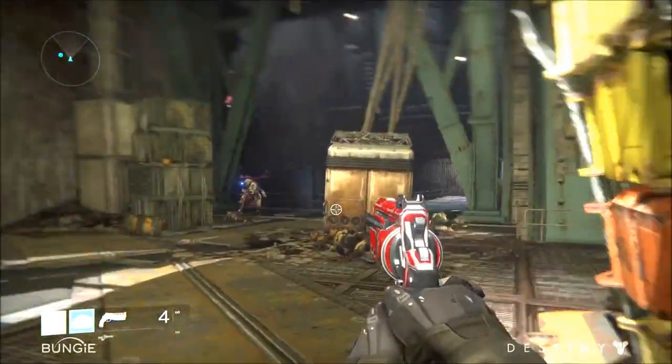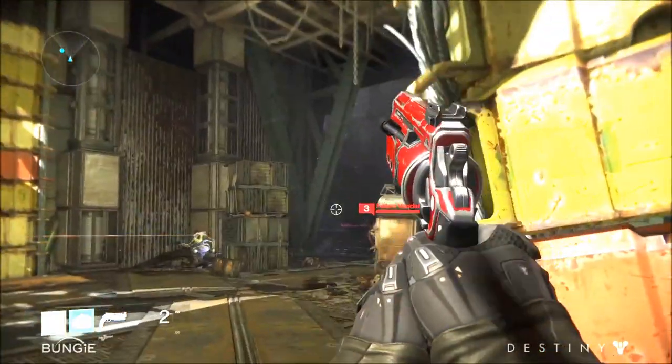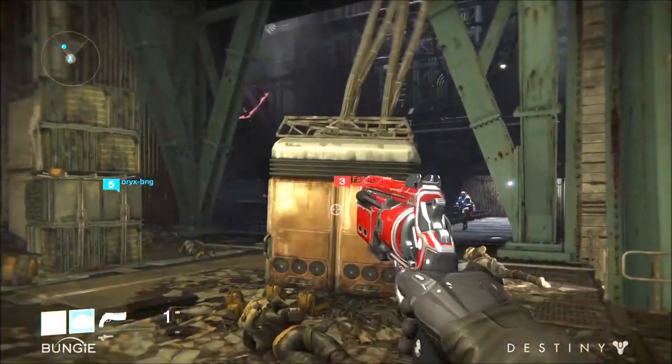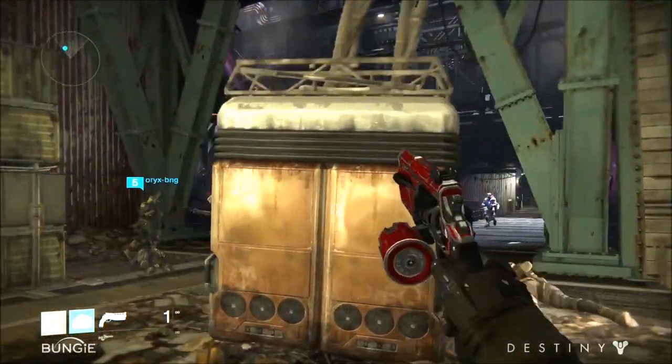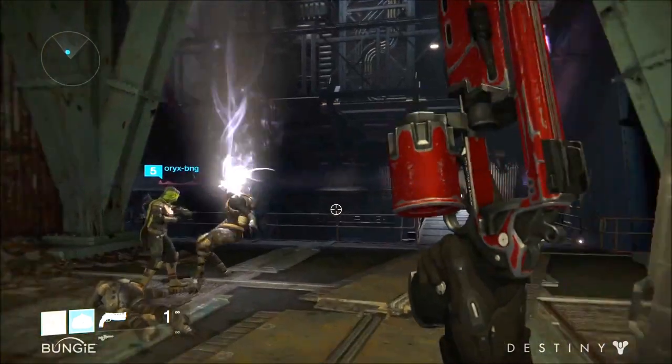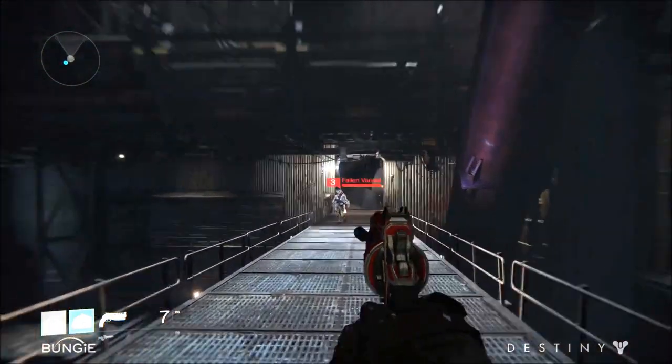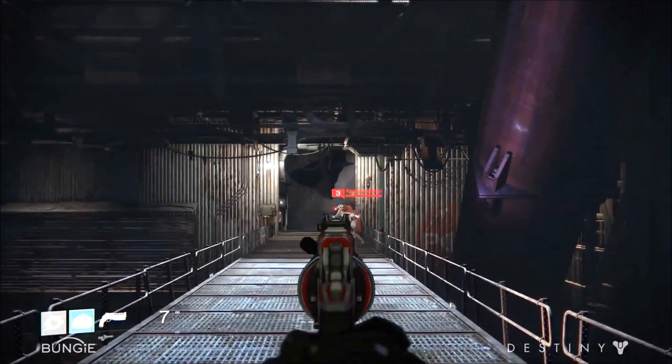Personally, I can't wait to get my hands on this weapon and put down some fallen dregs. So we've seen a pulse rifle, a sniper rifle, a rocket launcher, and now a hand cannon. What would you like Bungie to cover next? Leave a comment below and let me know. Personally, I'd love them to talk about the silver dollar shotgun, as close quarter combat is definitely my preferred style of play.